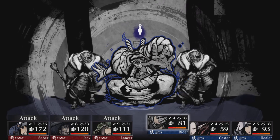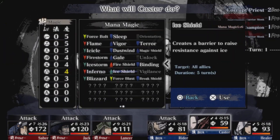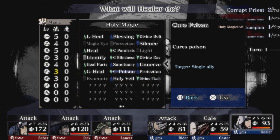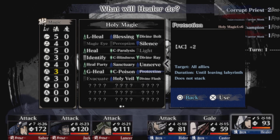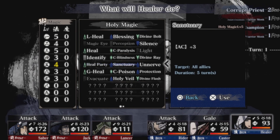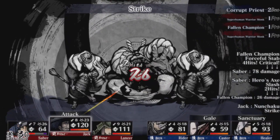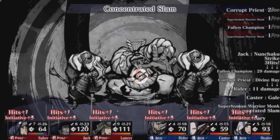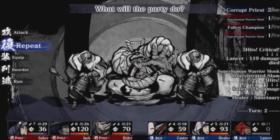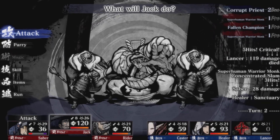Hopefully I can poison or blind him with my new weapon. First things first - Gale. Then Sanctuary. I need that heal party but also the buffs. No good start. Oh - we blinded him! But look at that damage. He just one-shot killed my Lancer with a critical hit - right in the face! Lancer is my heavy damage dealer. The blind effect is already gone. This is a really tough fight.